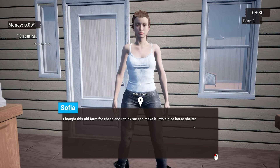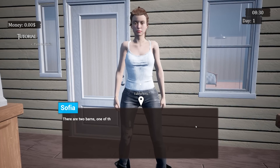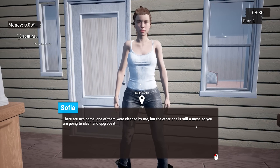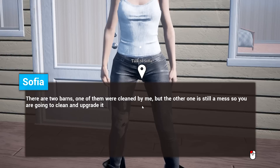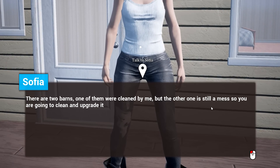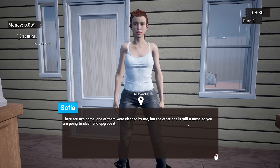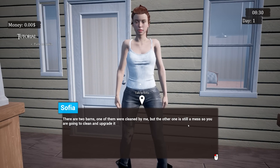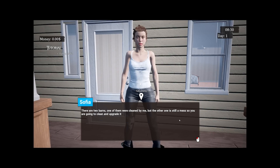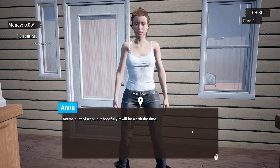Anna says she bought this old farm for cheap and thinks they can make it into a nice horse shelter. The chores are: there are two barns — one was cleaned already, but the other is still a mess, so we need to clean and upgrade it. There's a line that says 'one of them were cleaned by me' which scratches my head a little — I think the developers' first language might not be English, but we can look right past it.